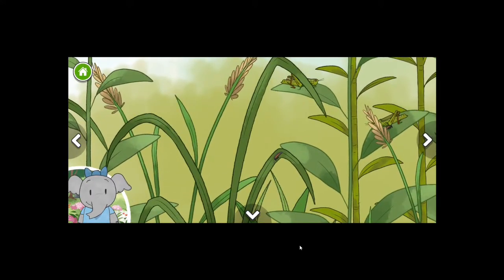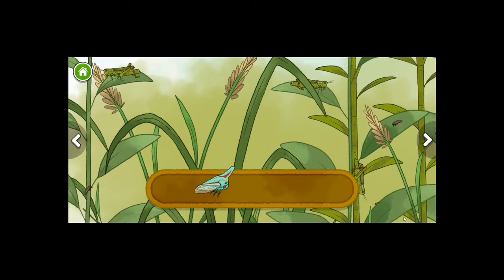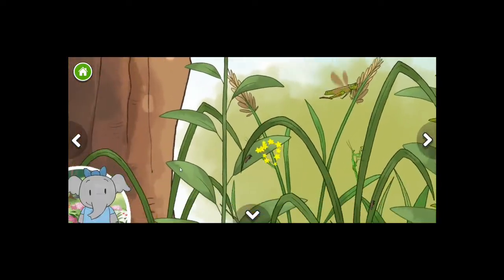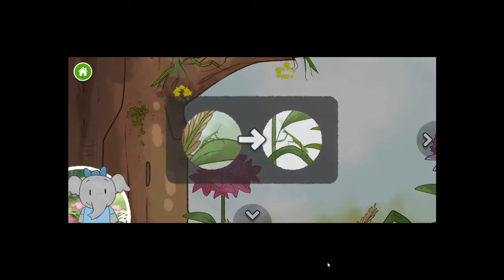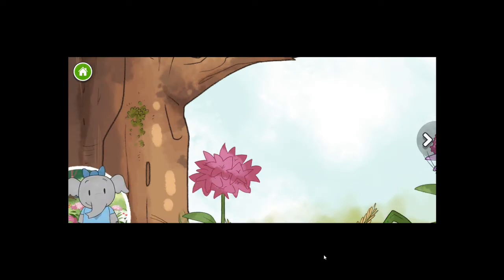Grasshoppers get around by jumping and flying. I wonder what other ways bugs can move around. Oak treehopper. Praying mantis nymph — yes, I can pick the mantis. I think those are so cool. This is a nymph, or a baby praying mantis. I wonder how it will change as it grows. It will get bigger and more awesome. This is the adult mantis. It looks similar to when it was a nymph, but now it has wings. I never knew that mantis could fly. That is pretty cool.